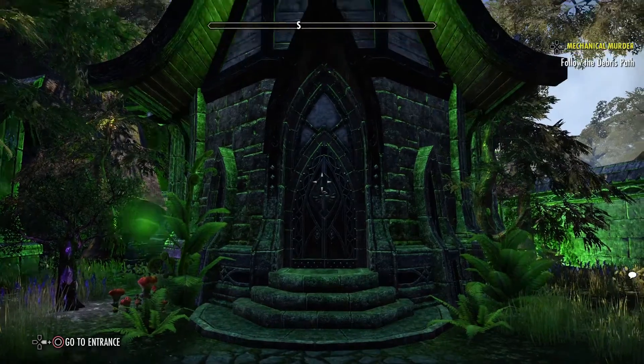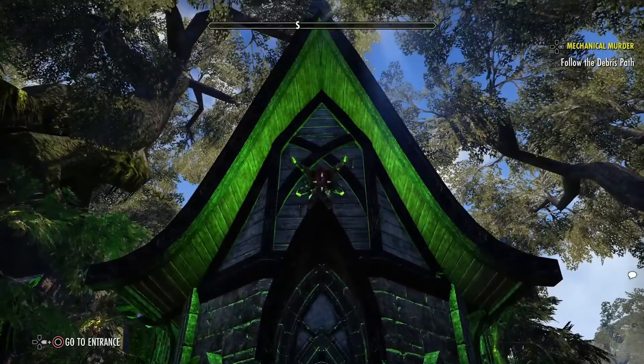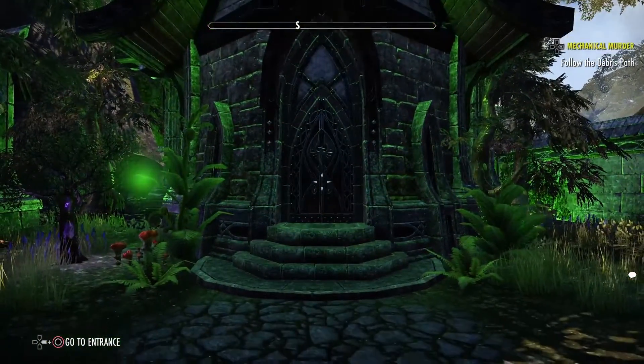Hey everybody, welcome back to the Ultimate Emperor Gaming channel, glad to have you back. We got a small house today but it's a good one — it's a black vine villa. Like I said, this is definitely one of the smaller houses.